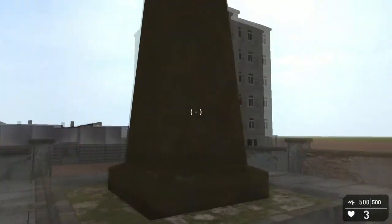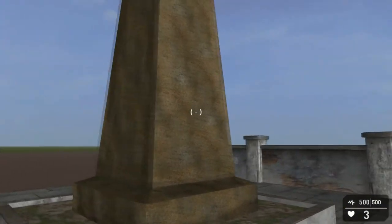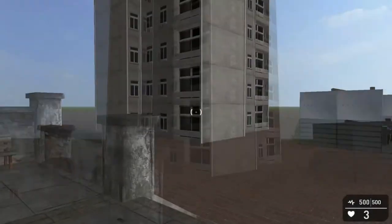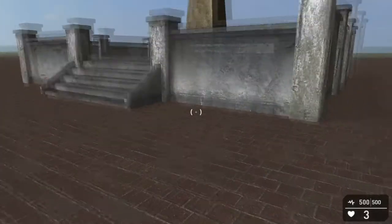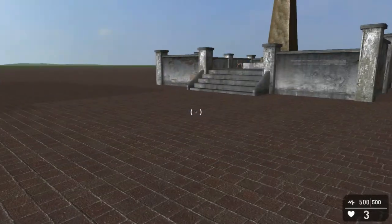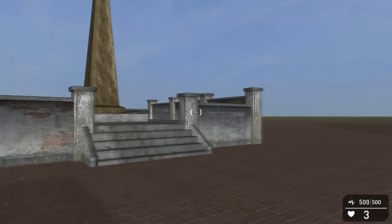I've got the obelisk up close — can't see much in this light. Yeah, lighting's always an issue. These buildings aren't mine, and the square isn't mine. They're objects off the store. I think that's Gen Chef — I don't know how you pronounce it.